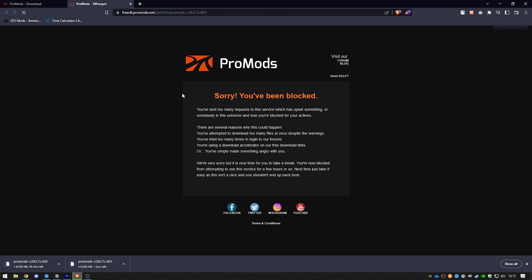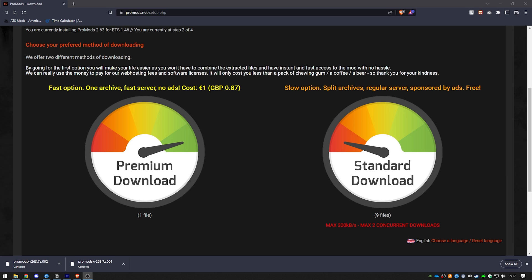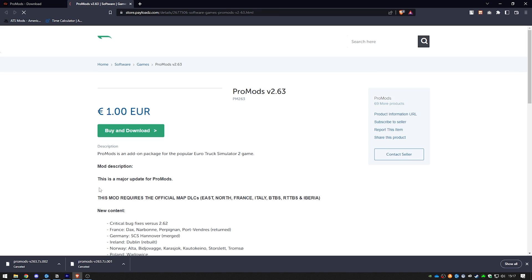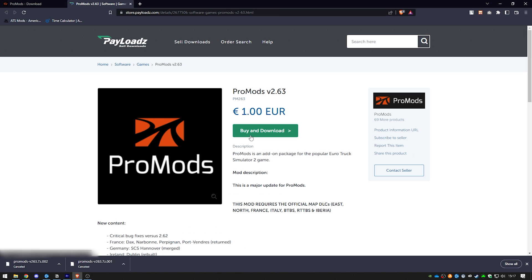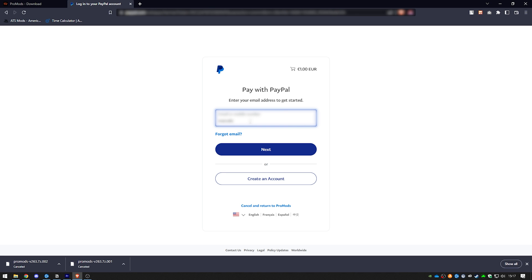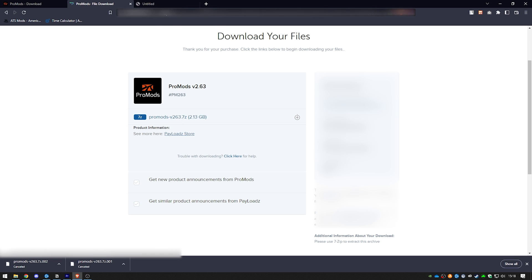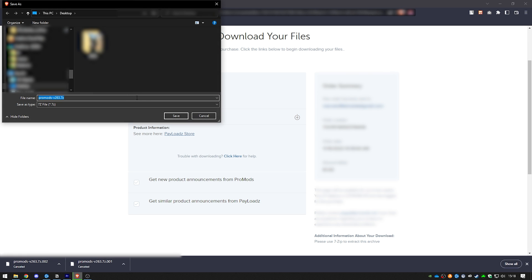Don't spam downloads too much, otherwise you will get a timeout and it will take a while before you can download again. For the paid version, it's straightforward: click 'Premium download' then 'Full mod in one archive.' It will open another website where you pay one euro. This only brings upsides — you help the creators, it downloads way faster, and it's just one file and you're done.